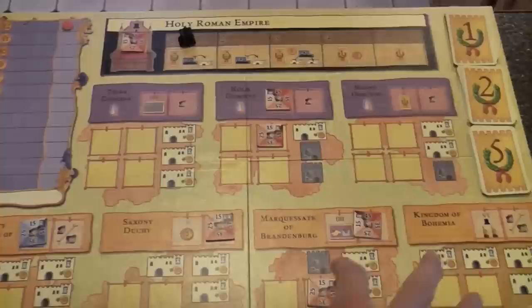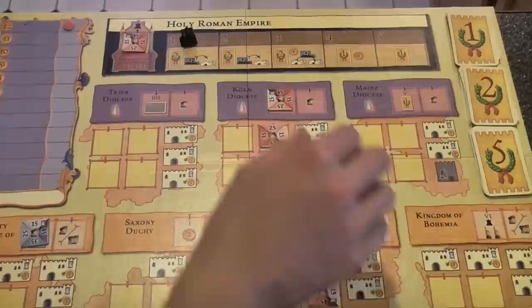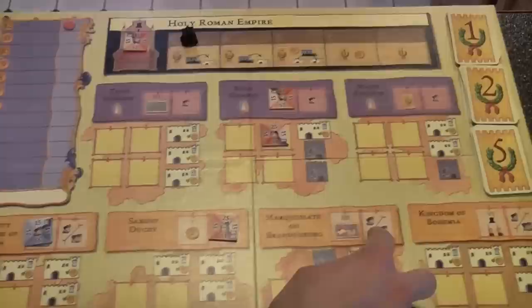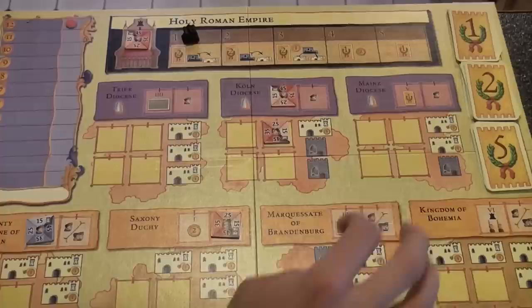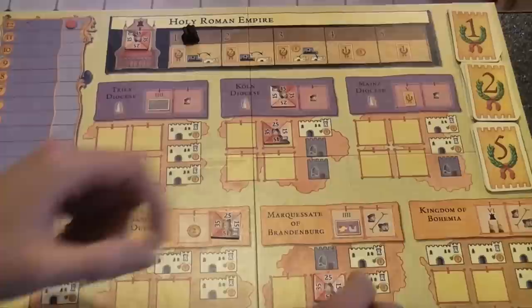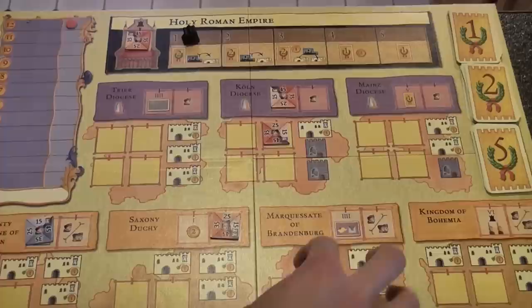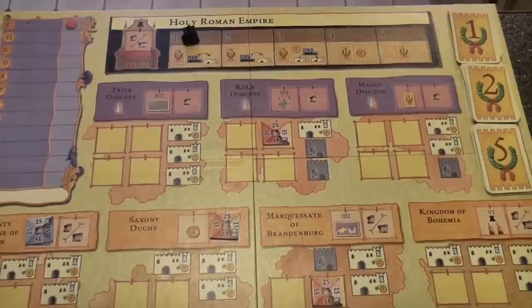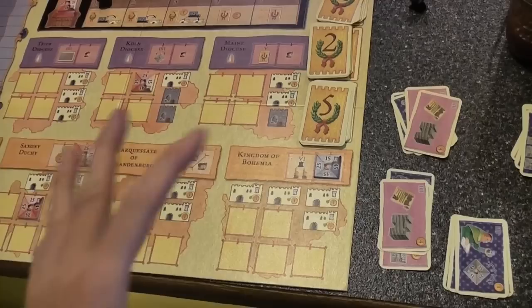Next is the aging phase, and it's fairly simple. To age your guys, you basically just turn them one space clockwise so they go up one. If they're already at forty-five, they go away. A baron of the Marquisate of Brandenburg does not get replaced — that's one way you can recapture the same electorate by timing the cycle so a forty-five-year-old dies and you still have the majority. However, when the Emperor ages out, you do replace the Emperor from one of your spots.